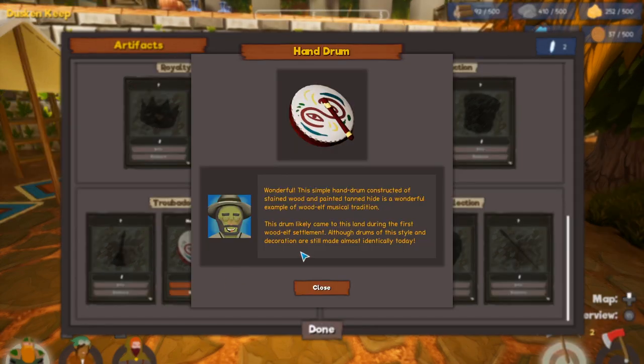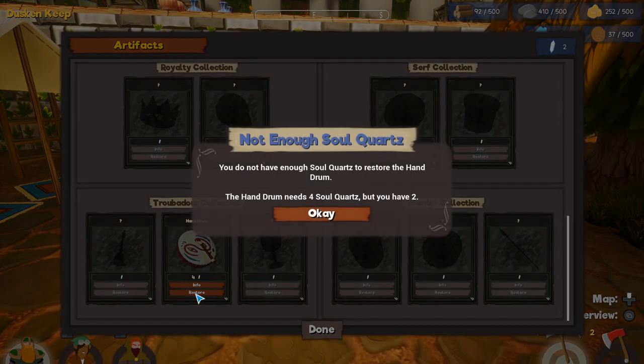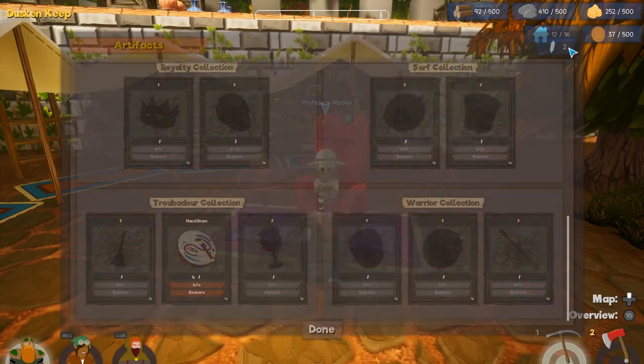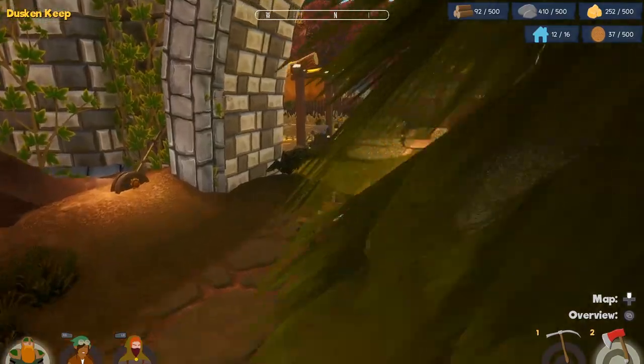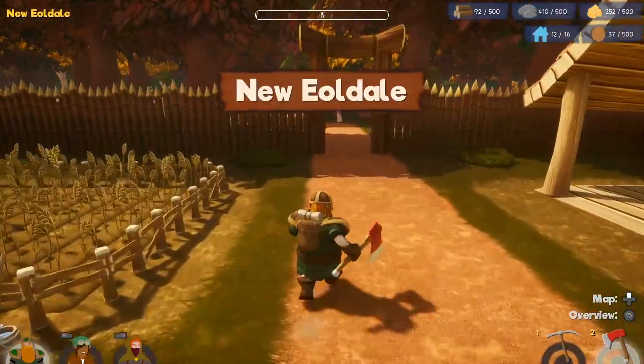There's also a simple hand drum: 'constructed of stained wood and painted tanned hide.' I really hope they optimize these menus for the gamepad eventually. I guess I have to be on the lookout for soul quartz. I'm not sure where to find that, but right now I need wood. Let's switch to my axe here — use the D-pad left and right buttons to switch tools.